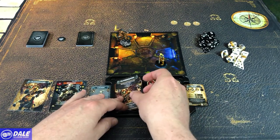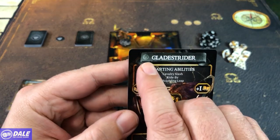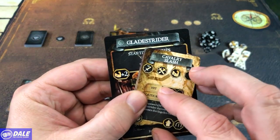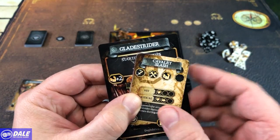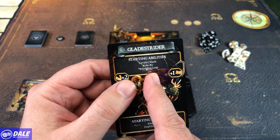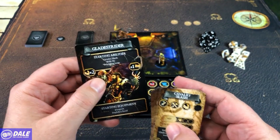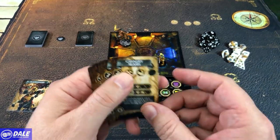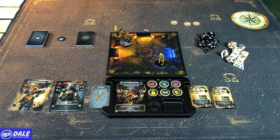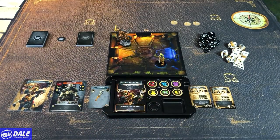When we look at our hero card on the front side, it lets us know what our starting abilities are and what deck of cards we get to use — we'll find that stack of cards that matches our character. It's letting us know our starting abilities are a cavalry slash, a ride-by, and a bounding leap. The one with the asterisk we won't be using for the combat tutorial, so we're going to take the slash and the ride-by and set the bounding leap off to the side.